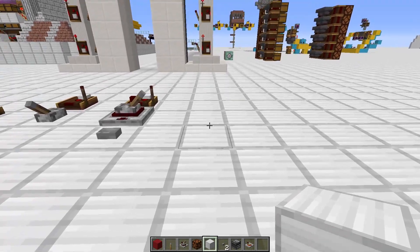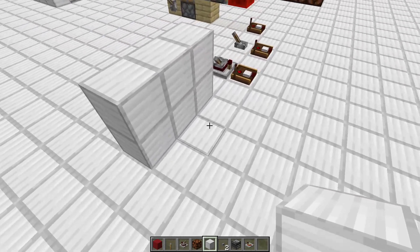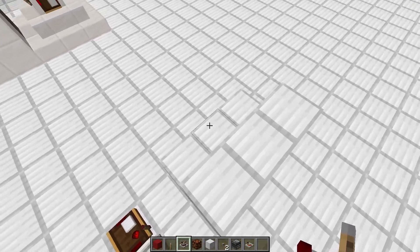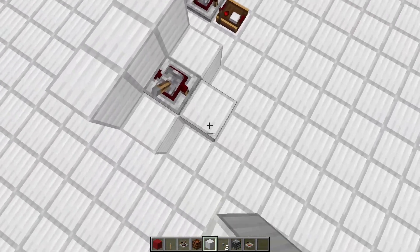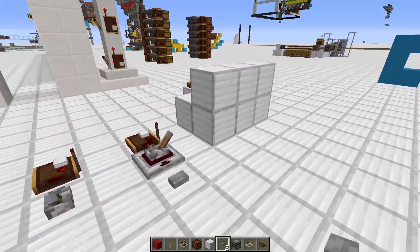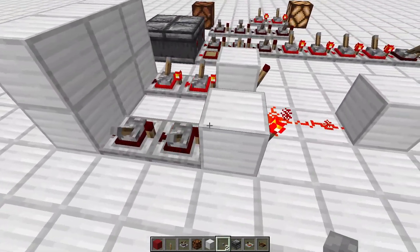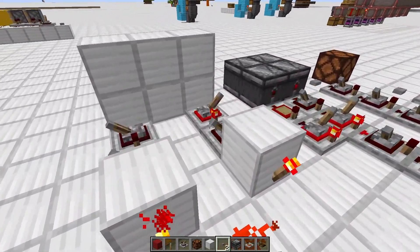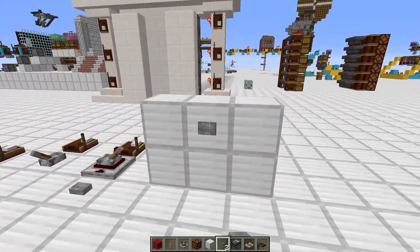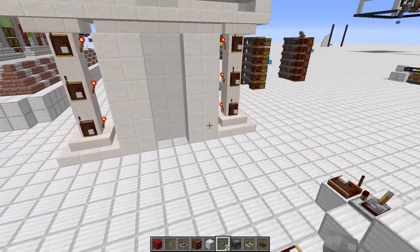I mentioned that you can hide this behind a wall, and it can't be understated — this is very important if you're building doors, because you never want the mechanism to be showing. So you can have the button here, make sure the door is closed, and now if we press this button, the door opens. Press it again, the door closes. How cool is that?